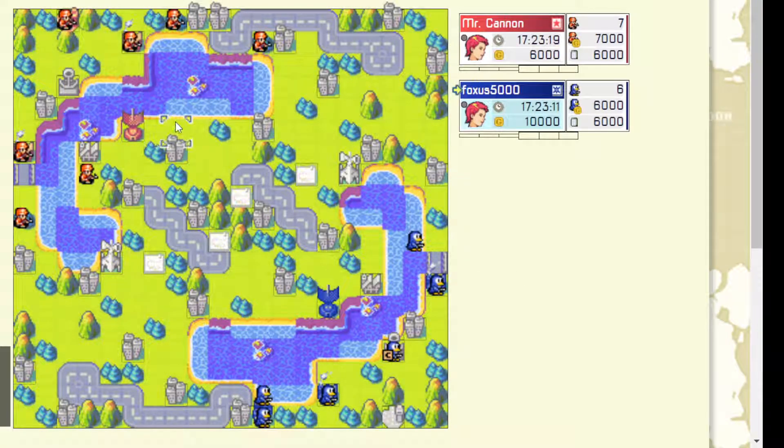Mr. Cannon is making the right move by going airport first. Looks like he can't actually afford a teacopter immediately though, which does look kind of weird. So he can go airport first but can't afford a teacopter, so that guy should probably go down. You're going to have to skip a turn on the base if you want to capture this property first — unless you want to base skip, which is not a bad option. I think I would do that.